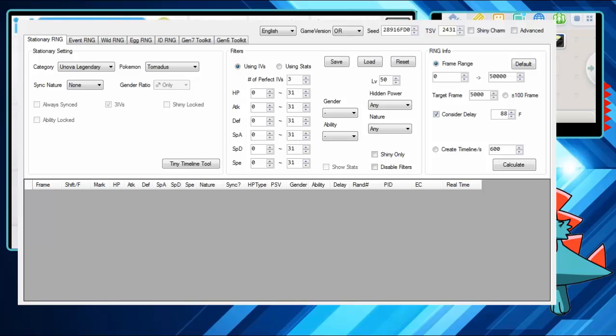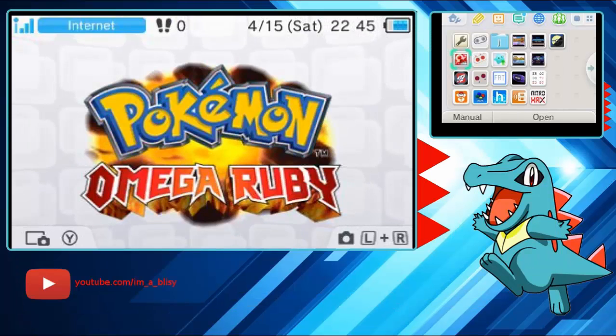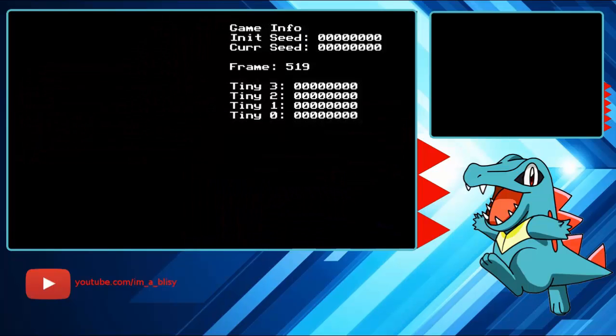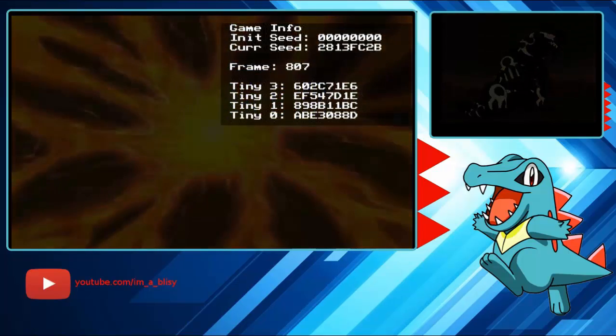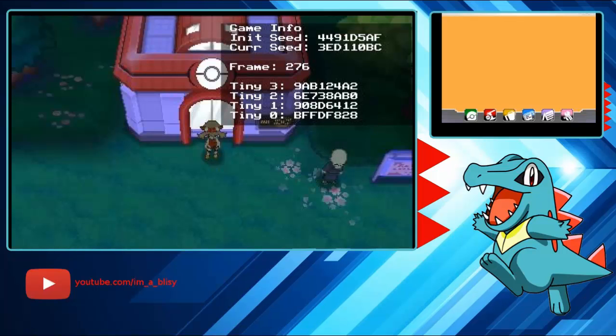In the 3DS RNG Tool, you can either wirelessly update it using the Gen 6 Toolkit tab, or you can type the seed in manually. To do it wirelessly, boot up Omega Ruby or Alpha Sapphire and hold the left D-pad. Then go to the Gen 6 Toolkit tab and click the one-click button. It'll say 'console connected' and 'breakpoint set,' and the game will start loading normally. You want to mash A to the title screen as fast as possible, because waiting can mess up the frame counters. It'll automatically update your seed once the game starts.